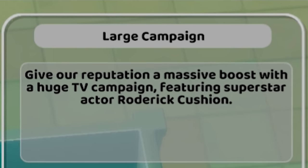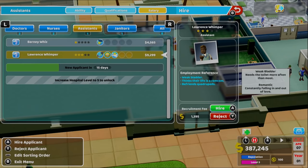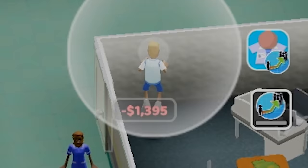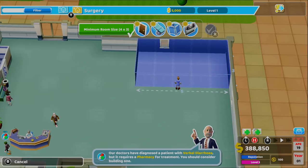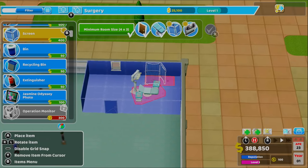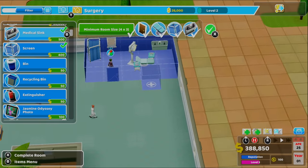Huge TV campaign featuring superstar actor Roderick Cushion. I'm in. This is such a bad idea. You saying we need a doctor for this? Oh, assistant. Okay. This is one I'll spend a bit of money on, because you're cheap anyway — you got a weak bladder. Market this hospital. I want to treat celebrities and stuff, they got all the money. I'm gonna go with surgery, because it says 'home of the age-old cut-them-open method.' I think we should do that for everything. Operating table there. Not really needed in my hospital — we're not really about privacy. In fact, we prefer the transparent approach, so I'm gonna install loads of windows so you can see right into the surgery room from the hallway.